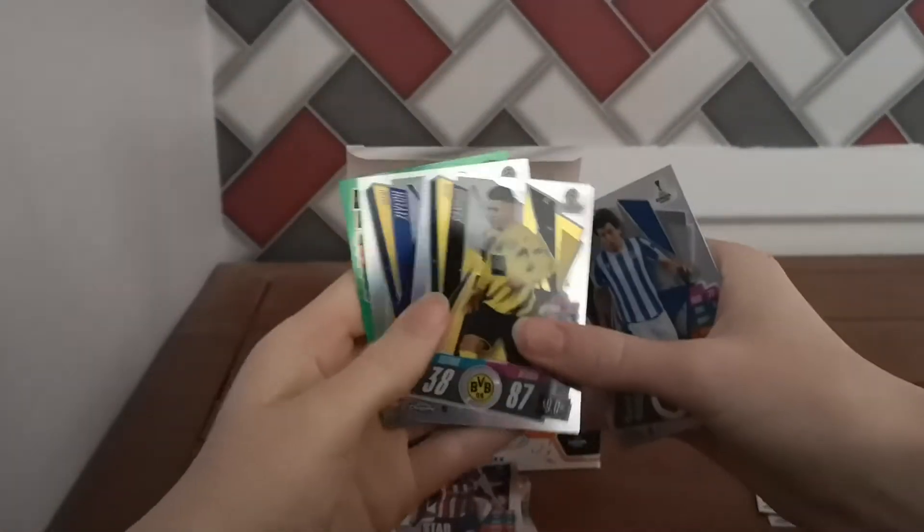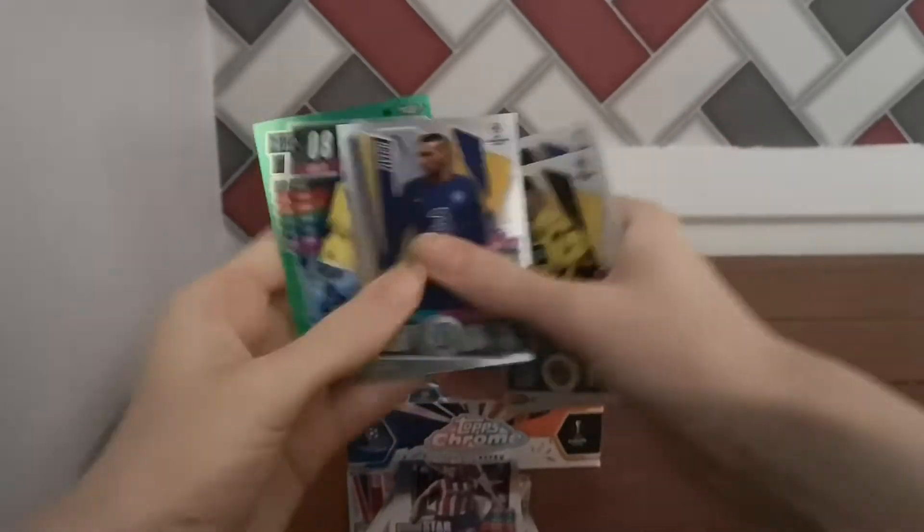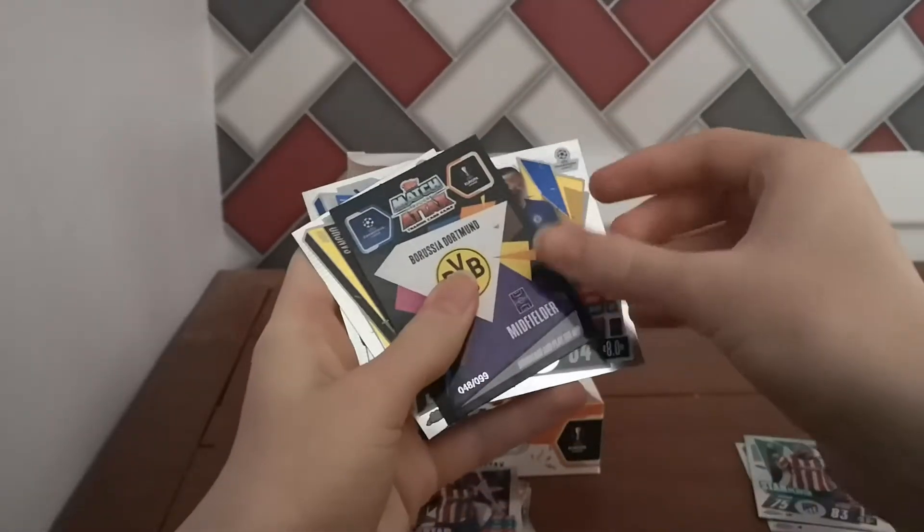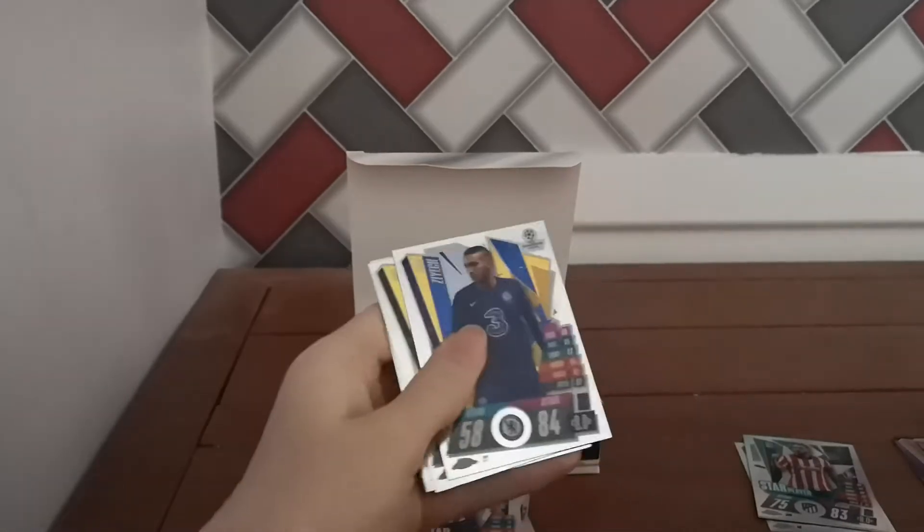Top of a midfielder — that feels promising. And it's green! Ojibar Club Hero, Sancho base card, edge base — I'll take them too. And it's a Witzel Man of the Match green variant. What are the numbers on green? Only 99. I'll take that green parallel Man of the Match.